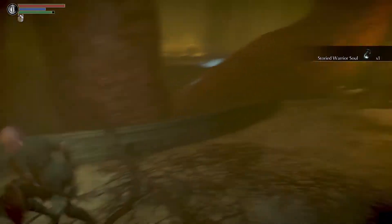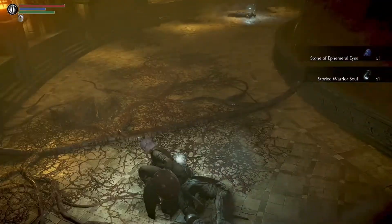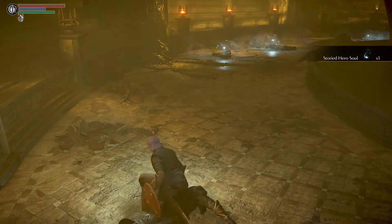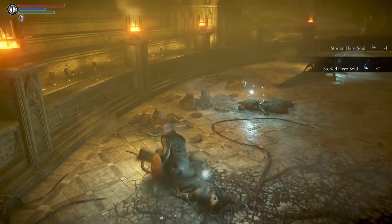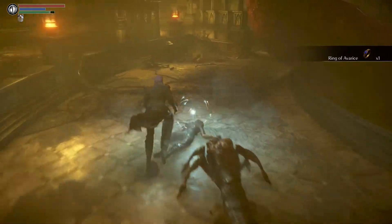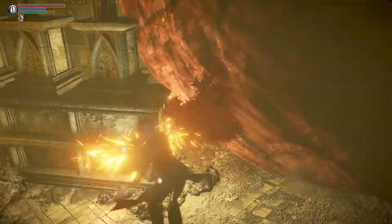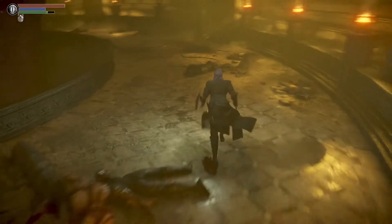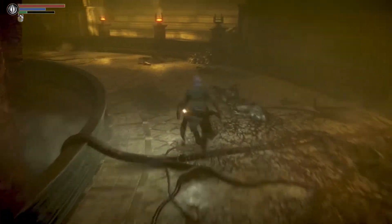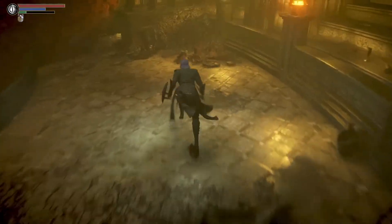Down here there's a lot of little goodies — there's a bunch of soul items, there's also a Stone and a Faintstone. The game still thinks the heart is here because you're not supposed to be able to be down here without the heart being down here, so there's still a hitbox. Over here is the Ring of Raviris, and over here is the Gold Mask and the Epee Rapier. Like I said, you can't actually leave here. I tried to see if I could maybe phase through the little leg going out, but it doesn't seem like you can. So just make sure you have a way out if you don't want to sacrifice your soul to the Nexus binding.